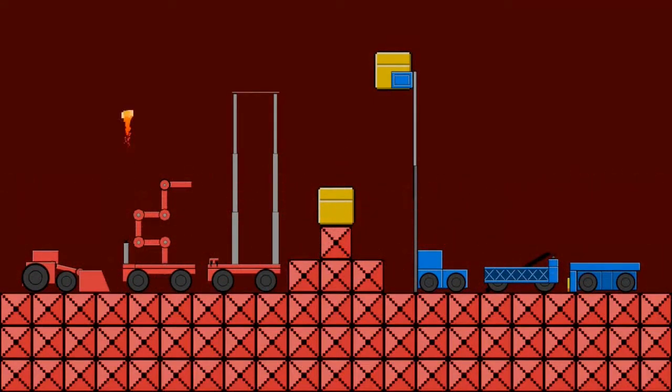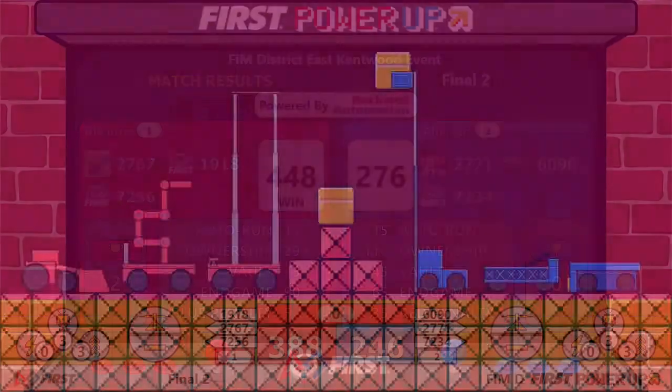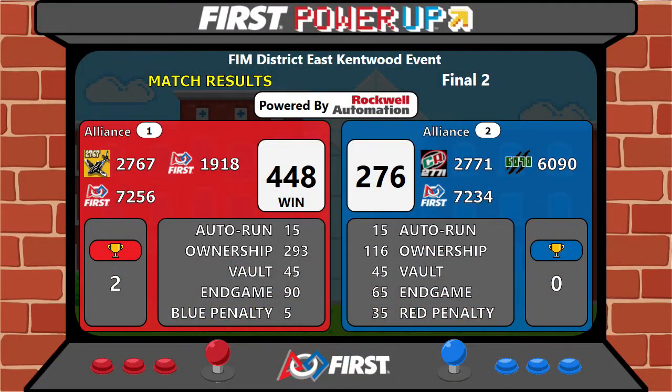It's going to be the Red Alliance taking this one away with a total score of 448-276. A very strong play in this match. But the Blue Alliance did make it to finals, everybody, so please let's give them a great round of applause for their valiant effort in this match today. Thank you.